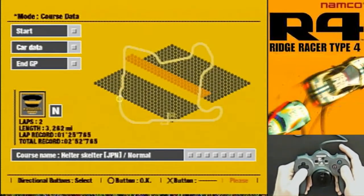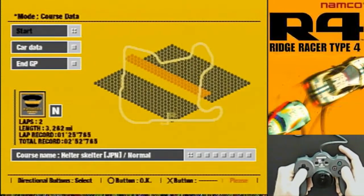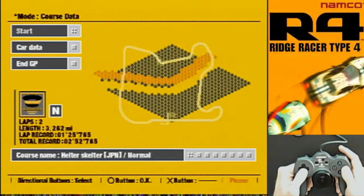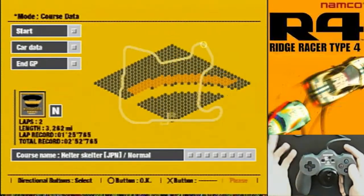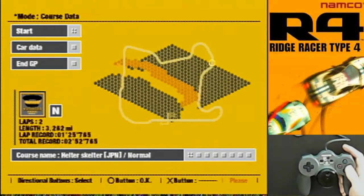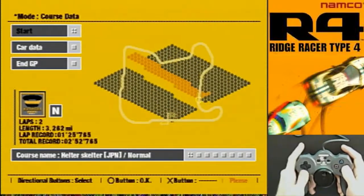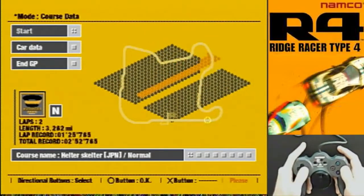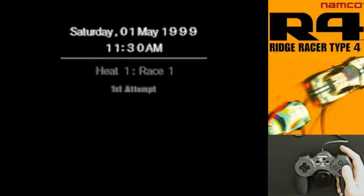We can start, go to car data, or totally drop out of the GP. Let's go ahead with start. Oh, this is really cool — look at this. See the circles going around the track? We're getting like an interesting digitization of the track. It reminds me of one of those pin toys where you can put your face in and your face appears as nooks and valleys on a grid of pins — like a children's toy where you put your hand in and get a 3D print. So far the presentation for this game I'm really digging.